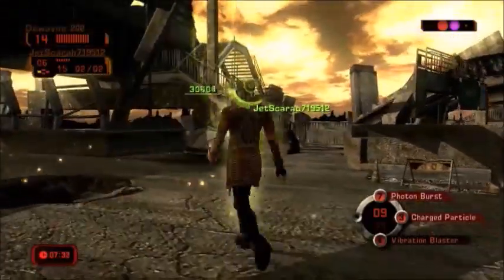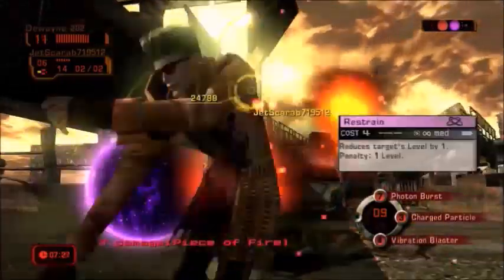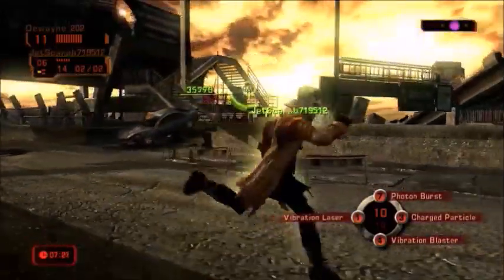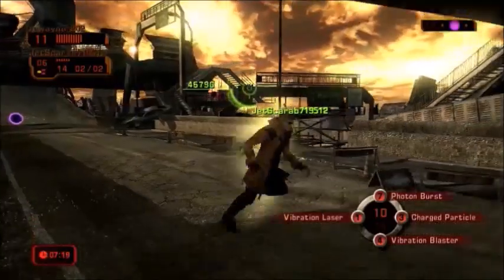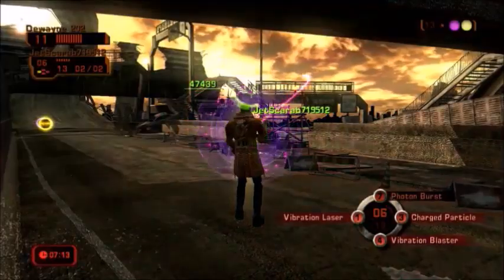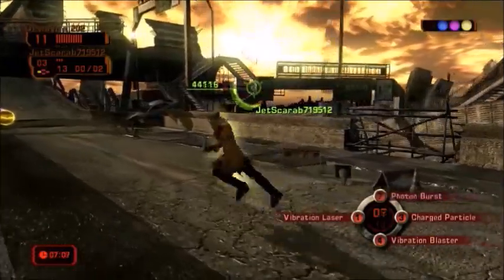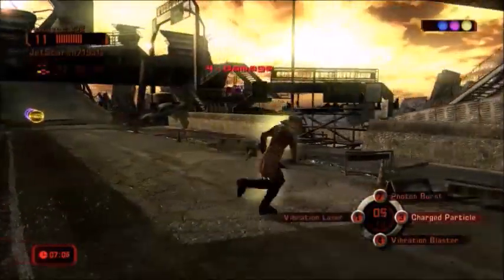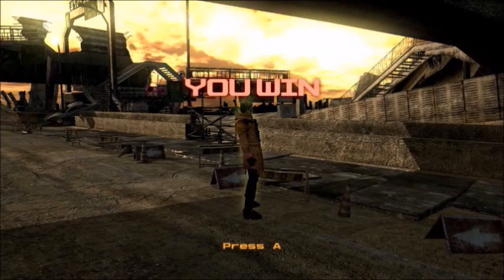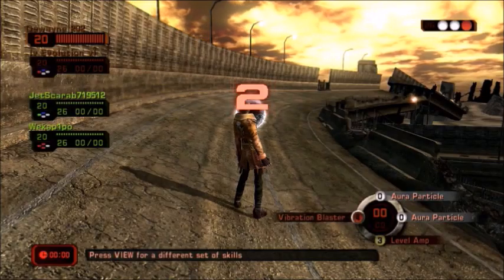I'm going to see if I can get another ore so I can go to the other side and hit him with Vibration Blaster. With Vibration Laser it's long range, one cost, and it does three damage — so I can sit over here spamming Vibration Laser and it does three damage each hit. Or I can use Charged Particle and hit him through the obstacle since it penetrates. I'm going to do a tag team match now so we'll see how it works out.